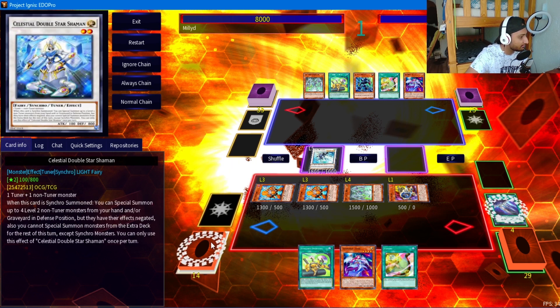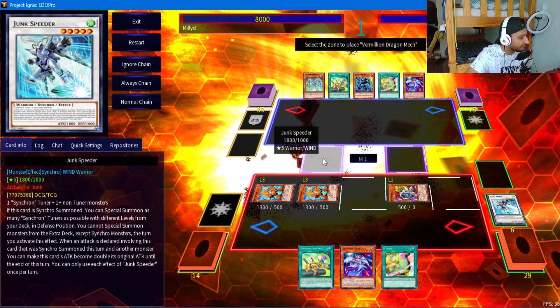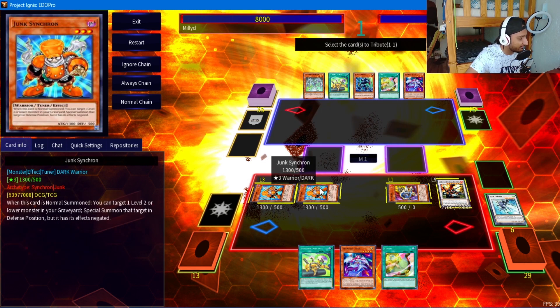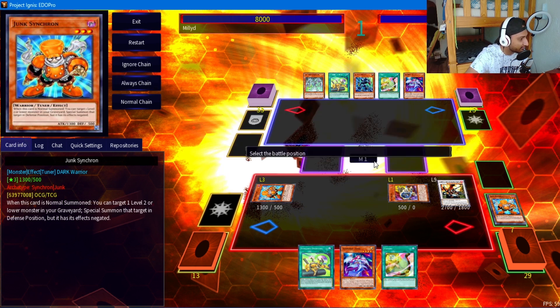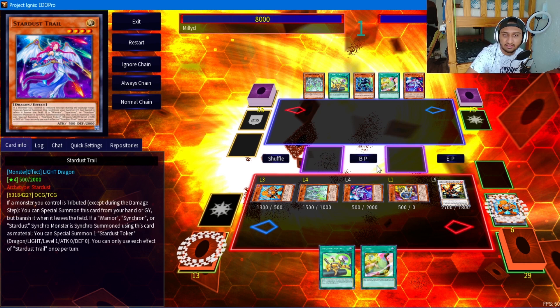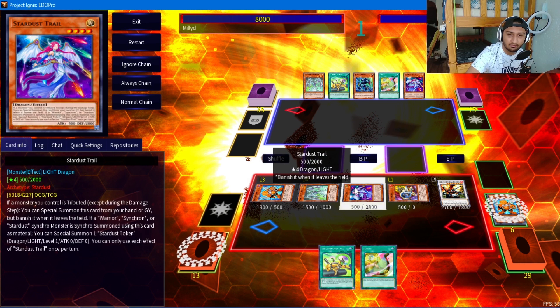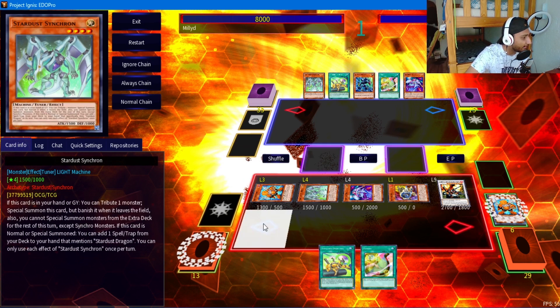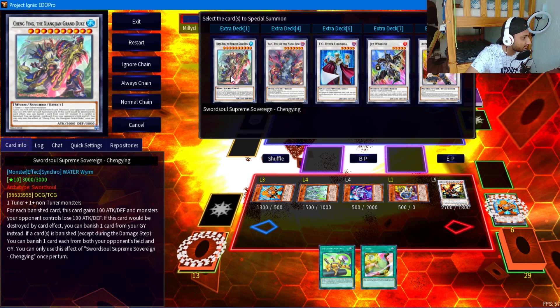We send another copy of Starter Synchron to the grave because we already have Trail in hand, then we make Vermilion. We activate one of the Starter Synchrons in the graveyard, tribute Junk Synchron as cost, which triggers Trail in hand to special summon. Ideally Trail comes out from hand because if it's in the graveyard it's susceptible to Nibiru. It's very prone to Nibiru shutting off the combo, so it's good to have it in hand. If it's a problem, play more copies - it's a 40-card build and you can go up to 42 or 43.